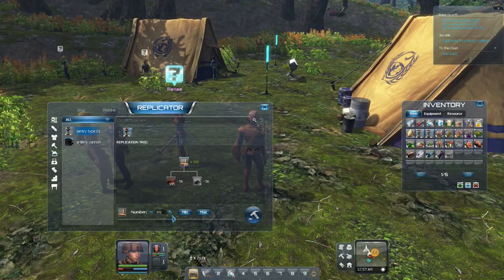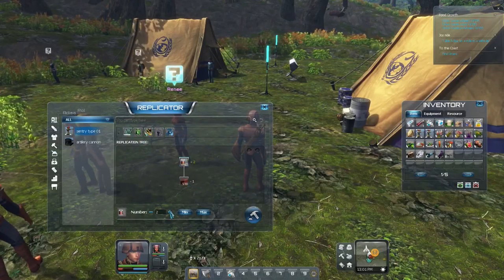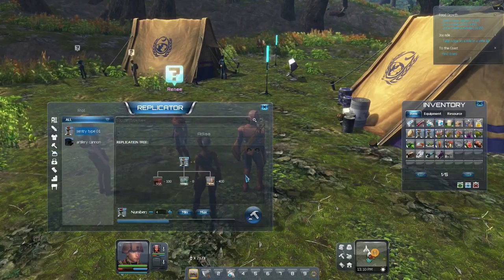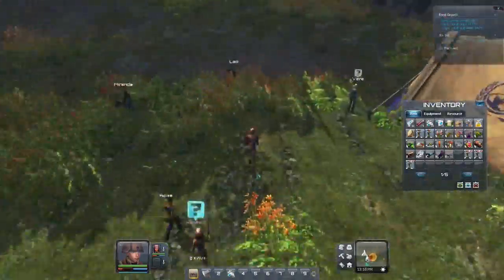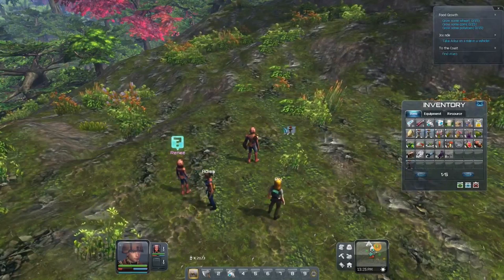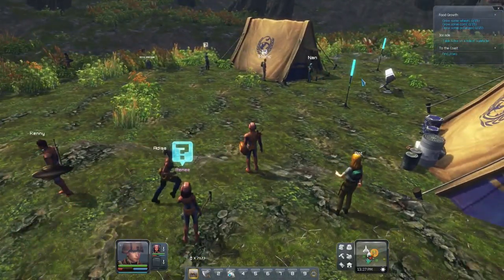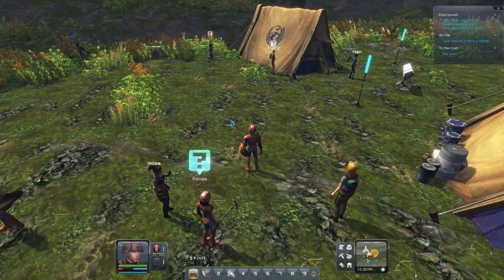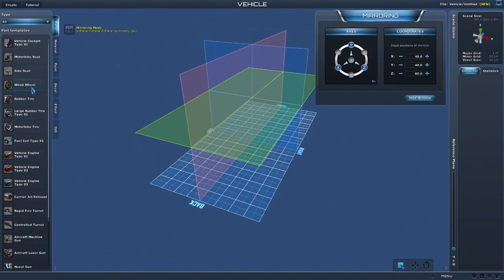I'm going to make some sentries — four sentries. First of all, let's make a heck load of ammunition. When it gets dark, this place can be attacked, so I think some defences is a good idea. Let's place the last sentry here. There we go, I feel a bit safer now. Now for the joyride vehicle — I'm going to have to make a vehicle that has a passenger seat. This will be interesting.